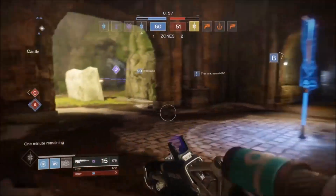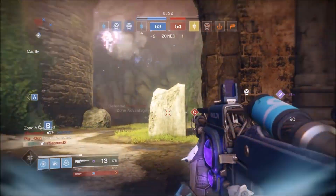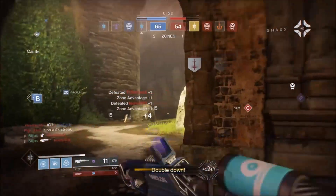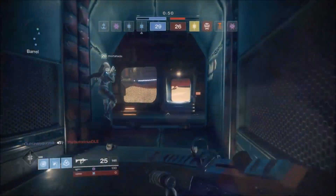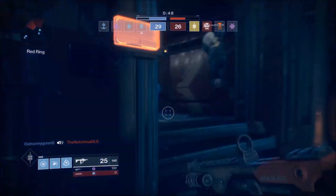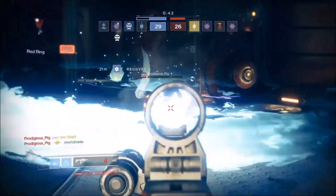So PvP it is. Arc Bolt grenades are pretty decent in the Crucible right now, with decent range and chaining ability. Lobbing an Arc Bolt onto an objective or through a doorway can help you identify where enemies are within that room, and engage them once they've been softened up. Getting a free grenade back just from chaining someone can be very powerful, but again, it will ultimately come down to luck whether or not it triggers.